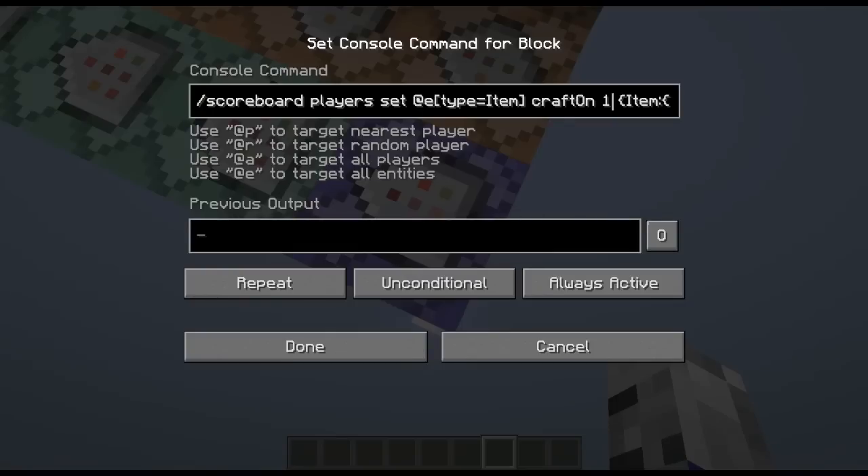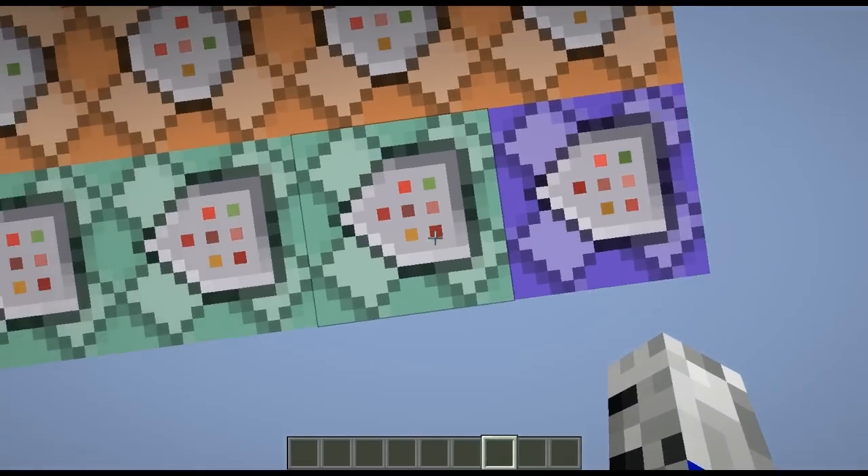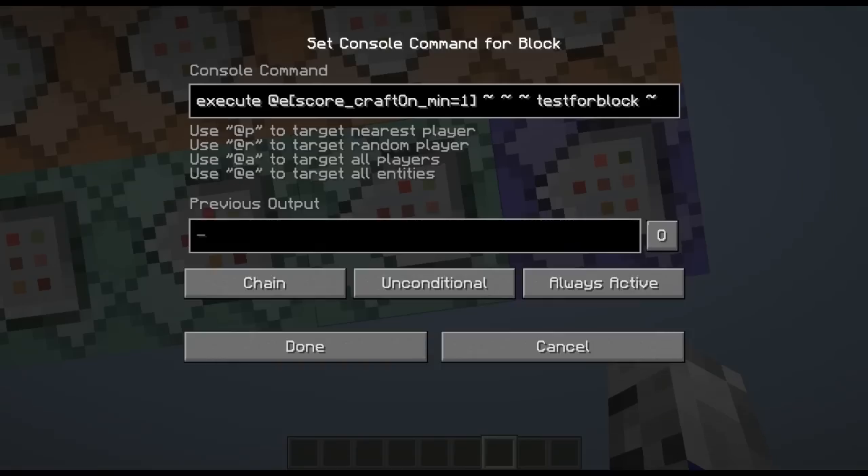First of all we are going to scoreboard, player set at e, type equals item, craft on to one, if the item is a diamond. Then we are going to execute at e with score craft on equaling one — which is the diamond — and do a test for block under the diamond for a dropper facing upwards. That's the one with the custom name Crafting Table 2, and the items inside must be in slot four, and it has to be a crafting table, and it must be one crafting table.